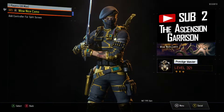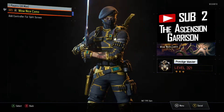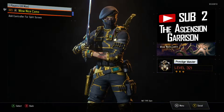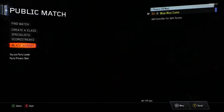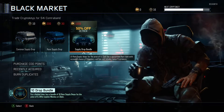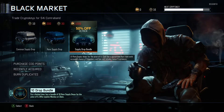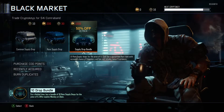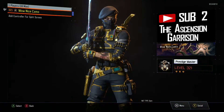What is up YouTube, Ascension here bringing you another supply drop video. This time we are on our friend camo's account. He wasn't home, so I just went ahead and picked up a $15 card and went onto his account. Since I usually don't spend money on my account, we decided to do it on his.